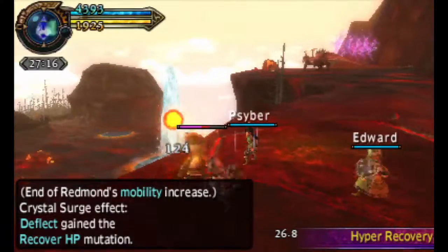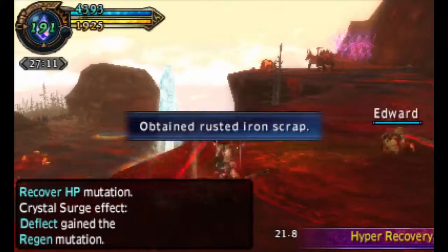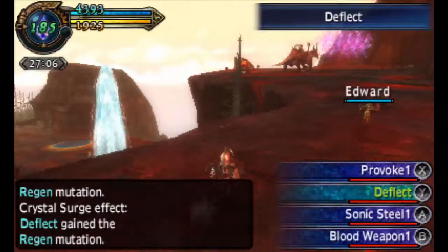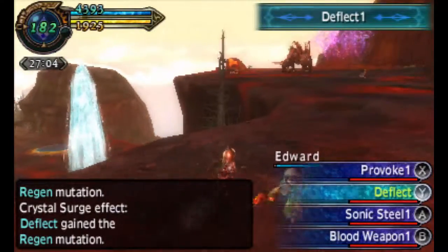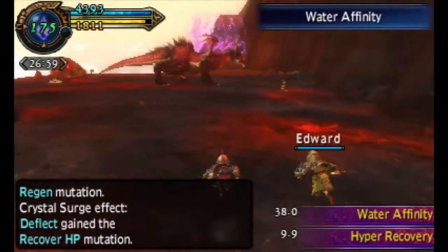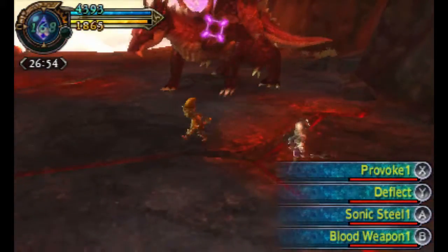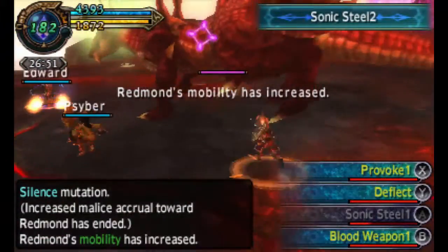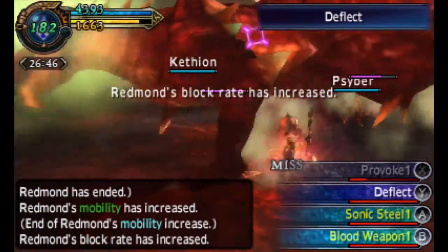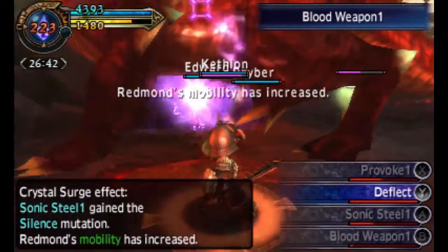Deflect gained the recover HP mutation again. Unfortunately, you can only gain one mutation per ability per quest. Then I need to use that again to get recover HP, don't I? Water affinity — that should help you with water. That means that at the end of the quest, you still basically have deflect zero. Deflect one will be whatever you got, but you can't stack it. You can gain one tier of effects per quest.